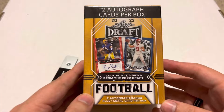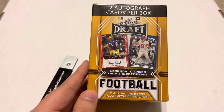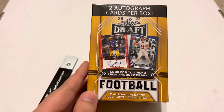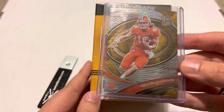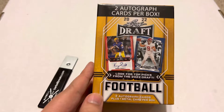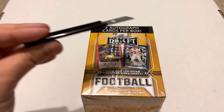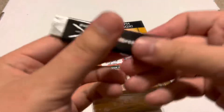I bought my first hobby box last week, which was 2022 Chronicles Draft. It was a super sweet box. I got an on-card autograph of Jalen Weidermeyer, another on-card autograph of Brees Hall, and then I got this really cool Trevor Lawrence out of 10. So that's a pretty cool card. But I found this one at Target today — it was the last box there, so we're going to go ahead and see what this is all about.